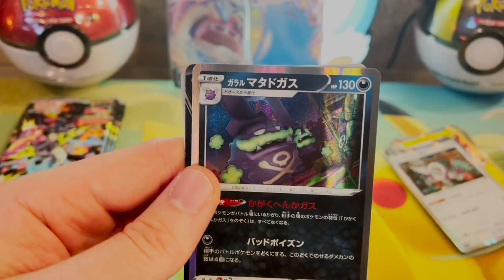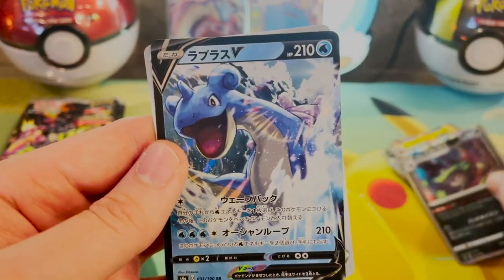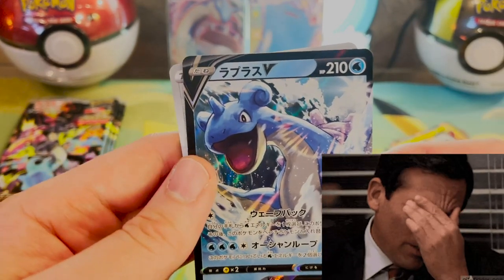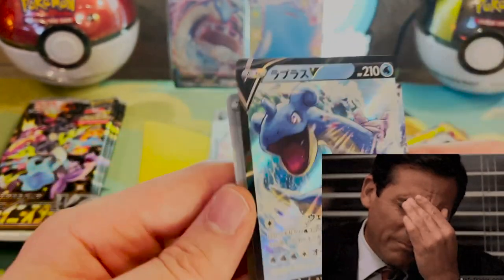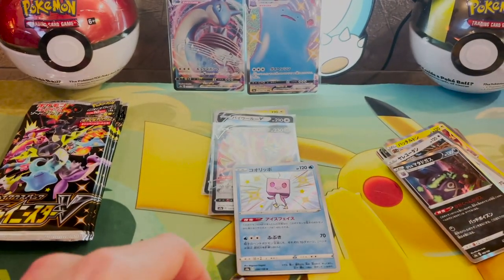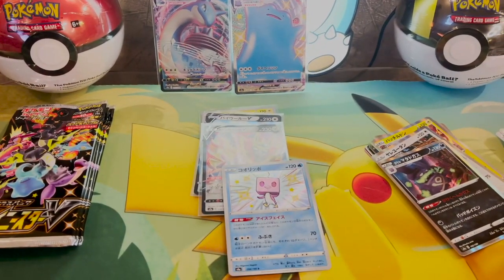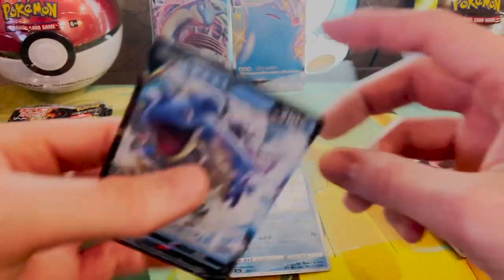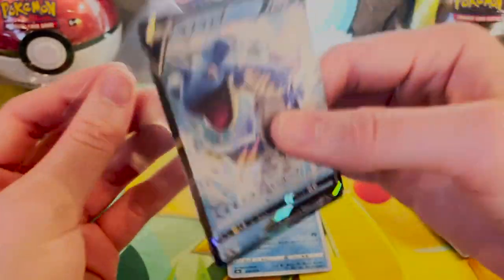A Ringo. Weezing, Galarian. Oh my god, another Lapras V. And a Turffield Stadium. Lapras, why are you stalking me, bro? For real.